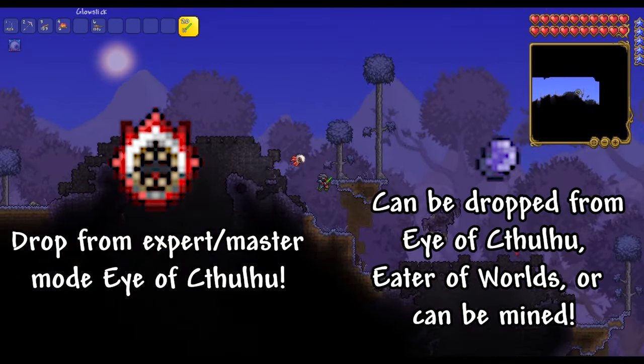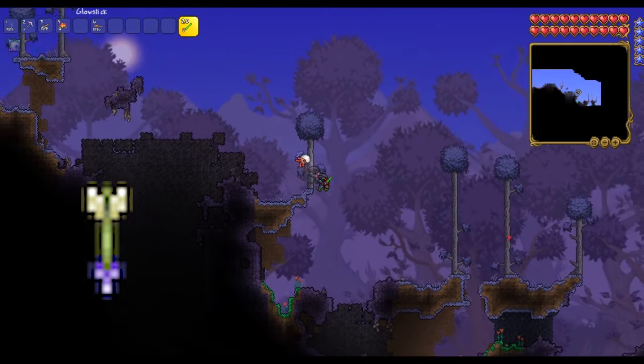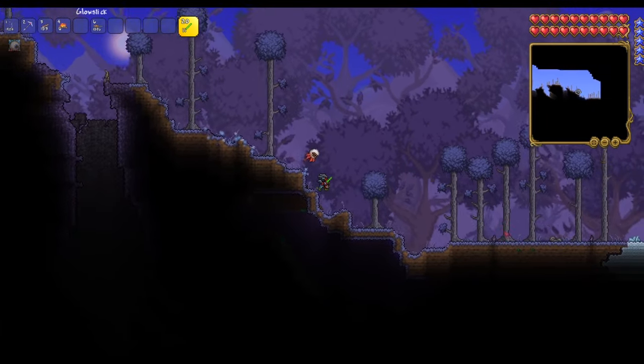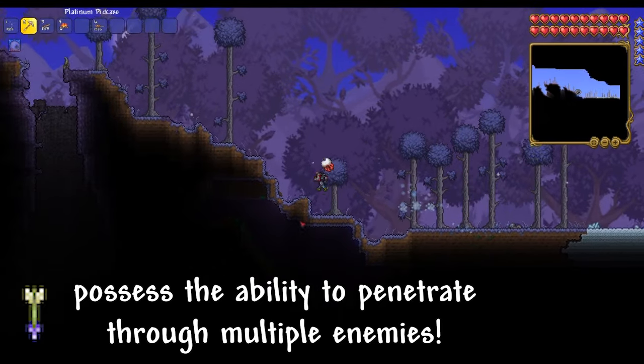Now the ammo is the true key to this. We can't just use any ordinary arrow on this multi-segmented boss. What we're going to be using is Jester's Arrows. You can make these with regular arrows and Fallen Stars. These are a godsend for this boss, and even the Brain of Cthulhu, on account of the fact that these arrows have the ability to penetrate through multiple enemies or segments of a boss.